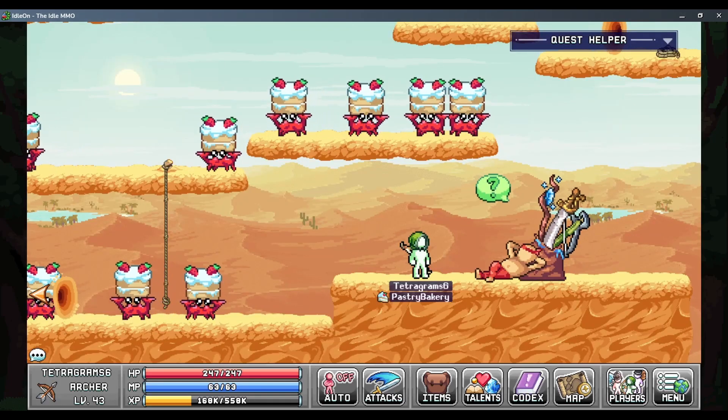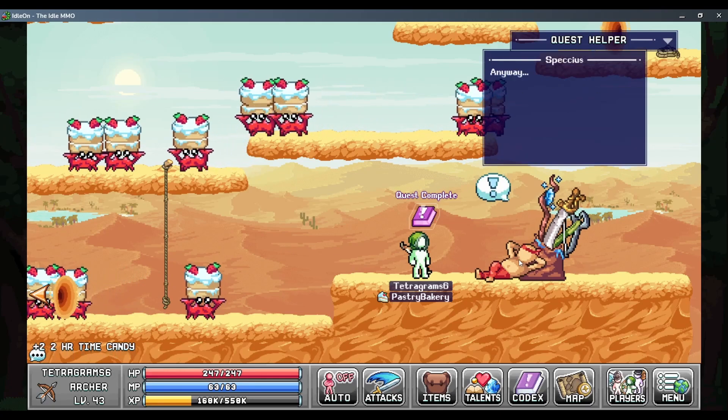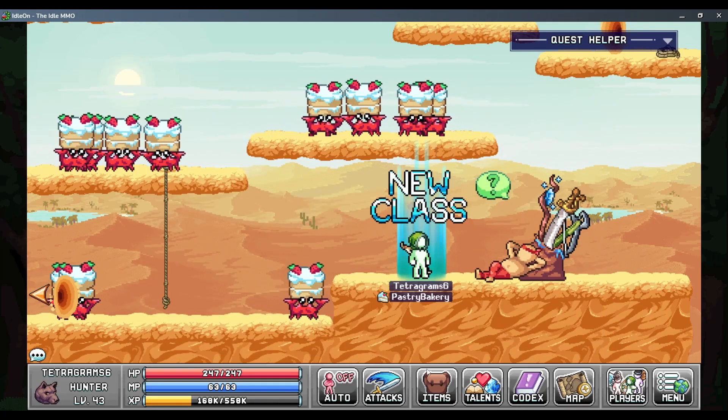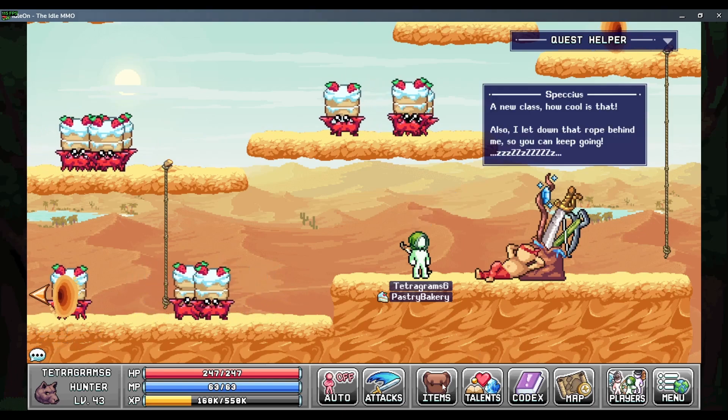Now I'm on Tetragram 6, who is my newest character, and I'll choose a new subclass for him. I think I'll choose... let's see, I think I have one for Bowman, so I'm going to choose a Hunter class for him. You're all set. Alright, cool. So we have this subclass.